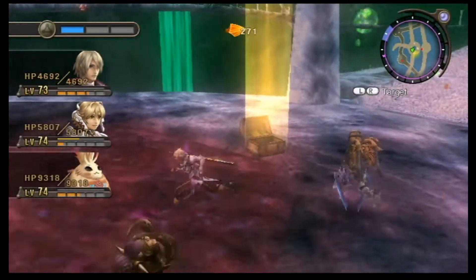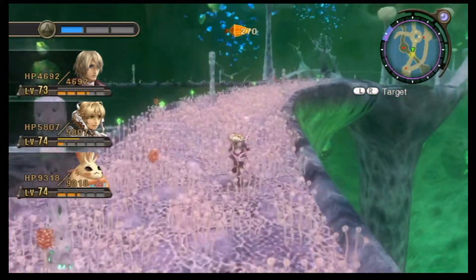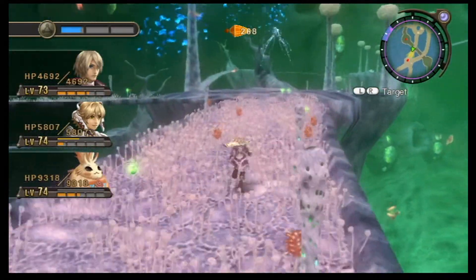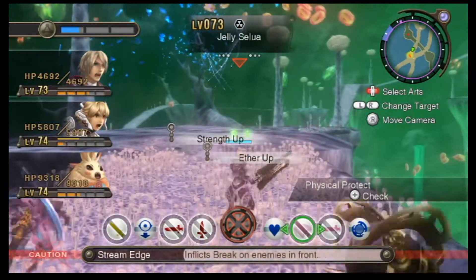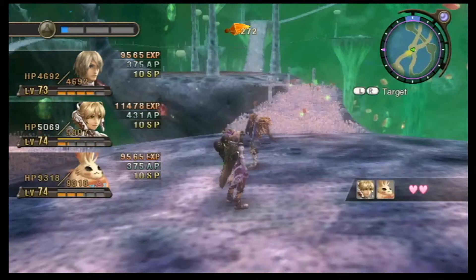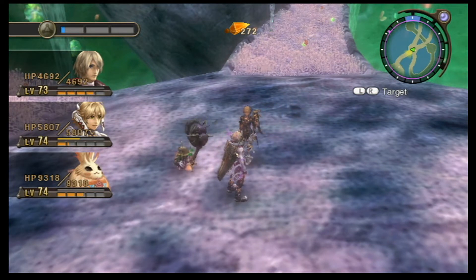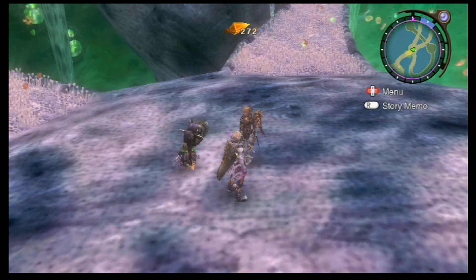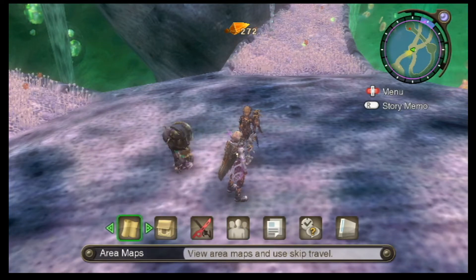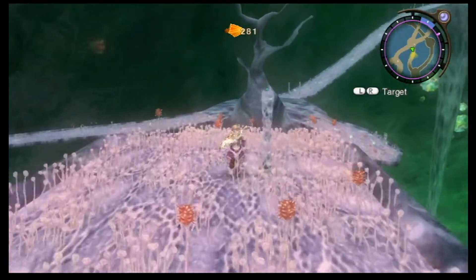Pick this up and away we go. I think what just happened: when Fiora went to attack, she got knocked off the platform, but the enemy followed her down there and died from fall damage. I've had that happen before off-camera, but now that's my first incidence of it happening on camera.